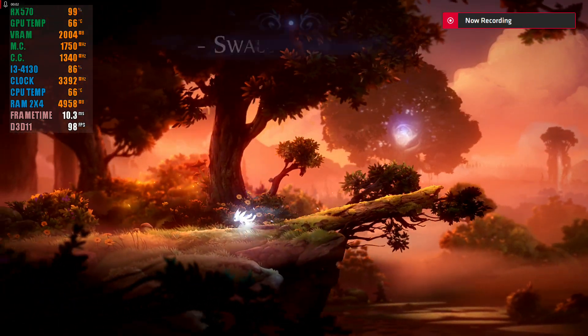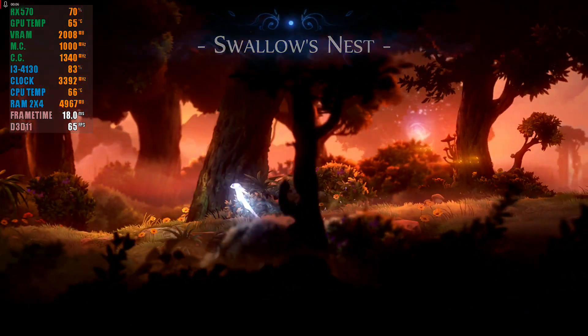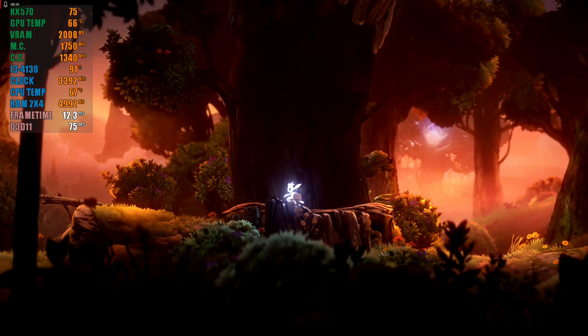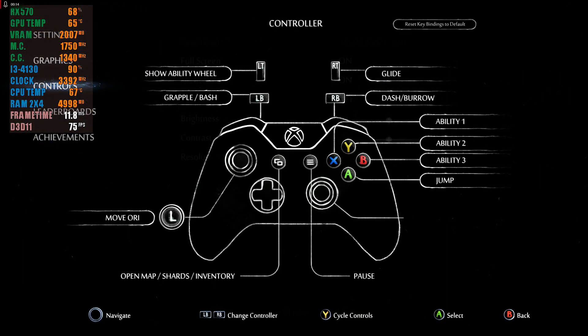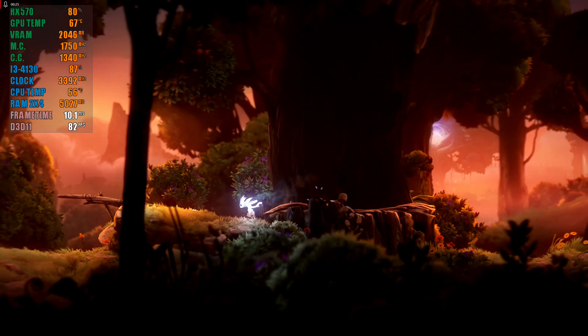Hey guys, welcome back to Dorn World 16. I am your host, Giovanna Ruffa. The brand new benchmark is Ori and the Will of the Wisps, running on my Intel Core i3-4130 with my AMD RX 570 4GB VRAM graphics card, and today we're going to test out how this game runs. It doesn't have many settings — it's running at 1080p and the resolution scale is set to 100%, but that's pretty much it.